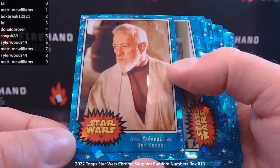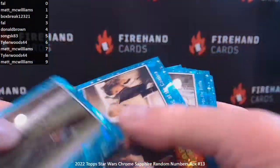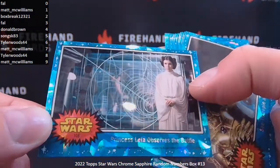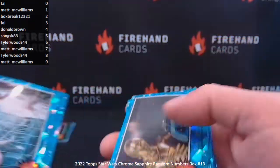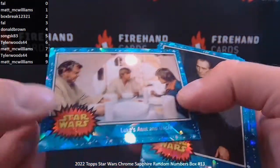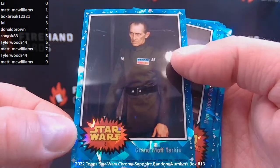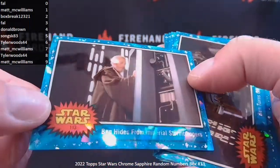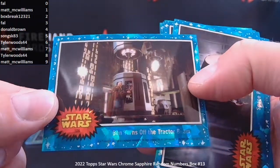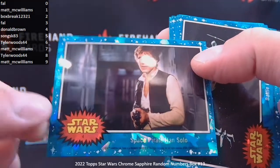Alec Guinness as Ben Kenobi, 59. The Millennium Falcon, 68. Meeting at the Cantina, 97. Princess Leia Observes the Battle, 108. C-3PO and R2-D2, card 2. Luke's Aunt and Uncle, 104. Grand Moff Tarkin, number 8. Ben Hides from Imperial Stormtroopers, 113. Ben Turns Off the Tractor Beam, 109. Space Pirate Han Solo, card 4 — there's a nice base Solo.